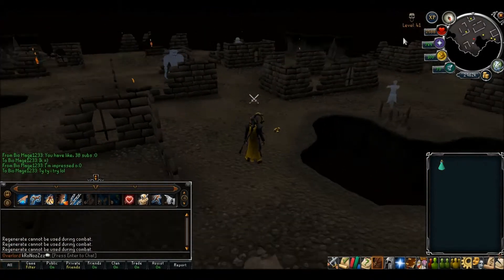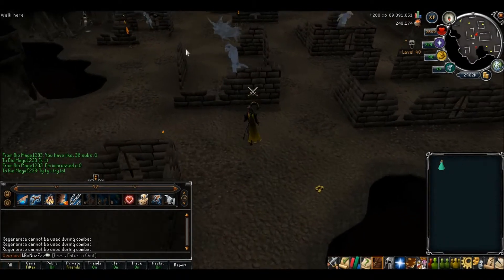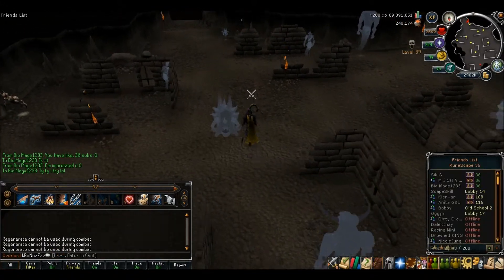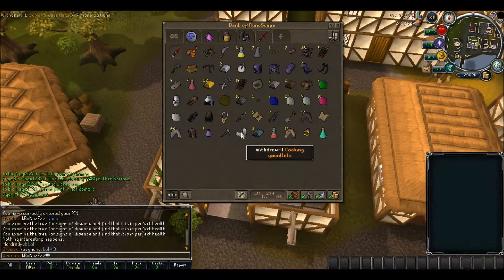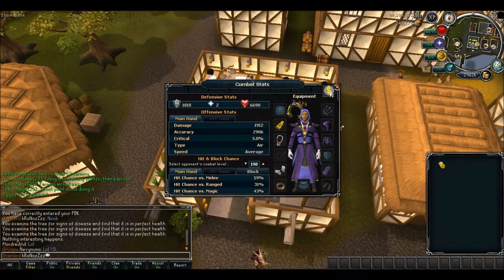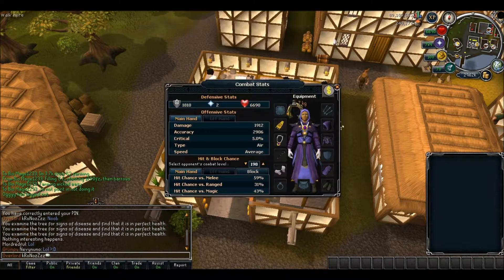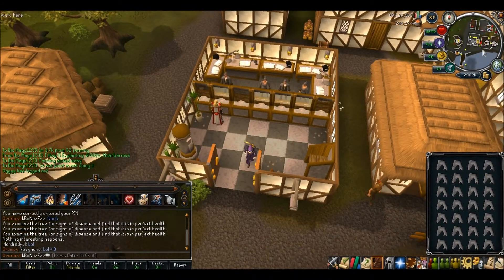This is just getting ridiculous — I've been here for two days and I haven't had anything but coins. I'm going to go back, get some more food, come back for a little longer, and if I don't get anything I'll have to try something else. All right, I decided to not go to Revs anymore because it's stupid pointless uselessness. I'm going to cook all these sharks and then just go back to Barrows because I was having some fun there.